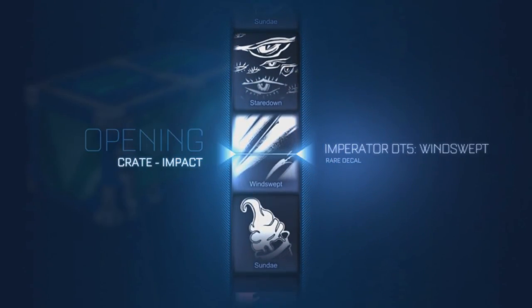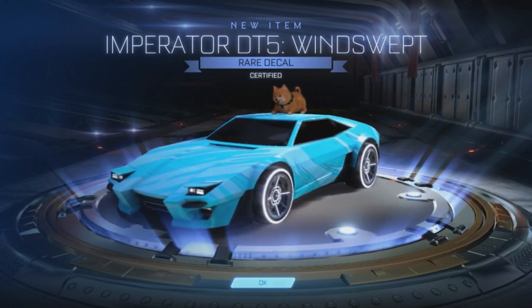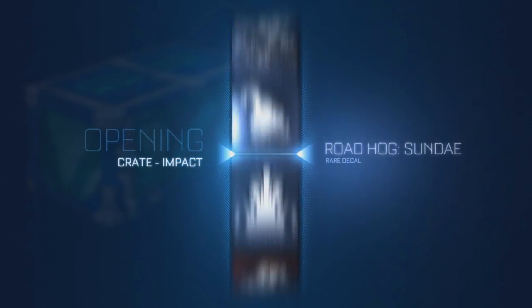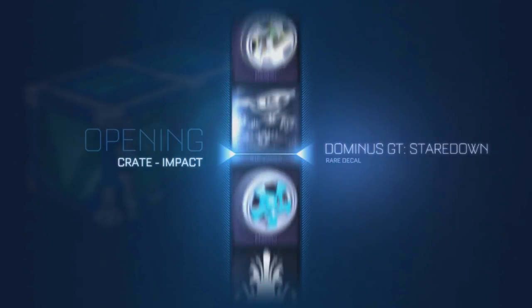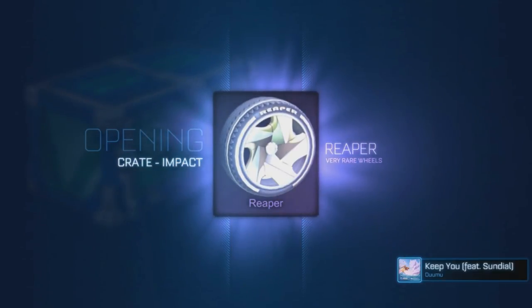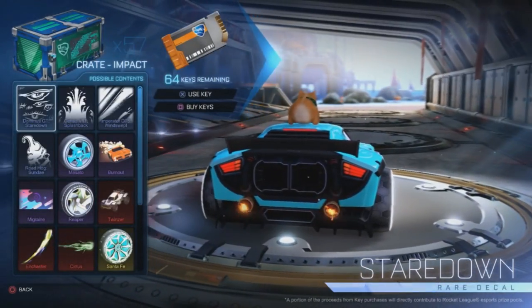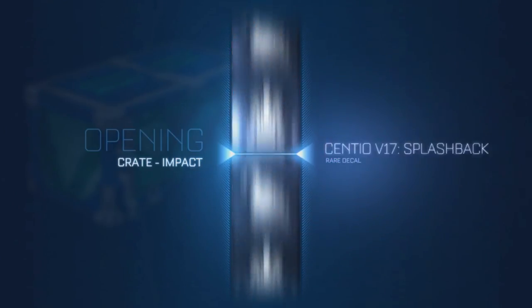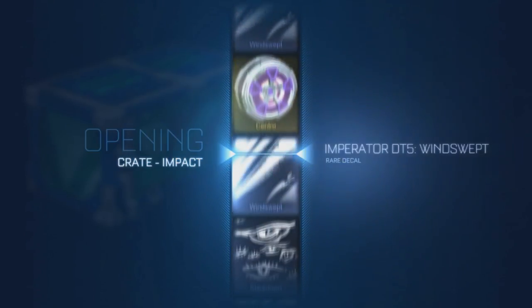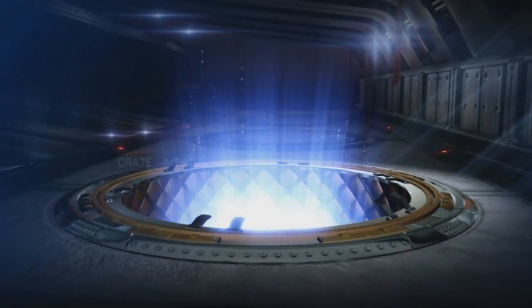Alright, here's another Windswept. Who even uses the DT5? I never really liked it even when it first came out. I think I had a Titanium White one — don't quote me on that. I know I had a Titanium White Werewolf and Samurai. I think I always seem to get Titanium White when new content comes out, but I haven't got the Windsor because I got a white Octane. Hopefully we've got some Reaper wheels again. We're pretty much at 56 left. Windswept yet again — no worries. Getting into a little bit of a rare section again.